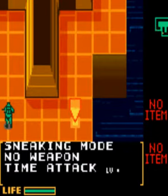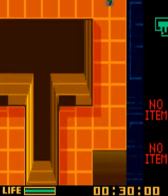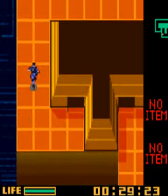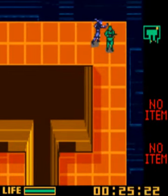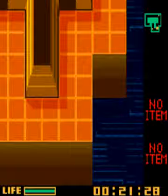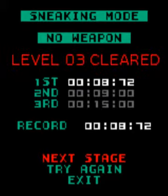Sneaking mode, no weapon, time attack level 3. Time limit 30 seconds. Obviously you don't want to use the air ducts as that takes too long. Run up to the enemy in the corner - by the time you get up to him, he'll be facing down. The other enemy doesn't matter. Just a fraction of a second left - that's pretty good. Level 3 cleared.